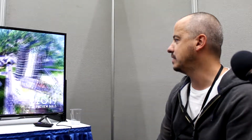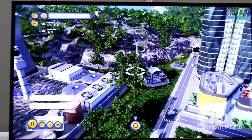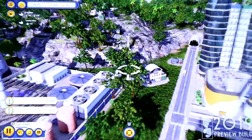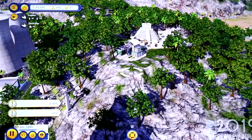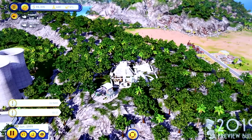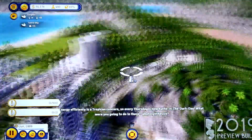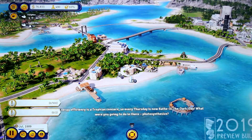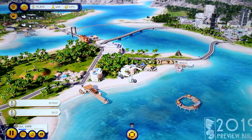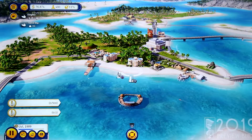Another thing we have in Tropico 6 now is teleferics, or cable cars. I'm actually a level designer, so it's a nice tool that allows us to play more with verticality. With the teleferic, tourists and tropicans can reach higher grounds and reach, in this case, ancient ruins, for instance. Ancient ruins is basically a touristic building — you can see that we have a little tourism area set up right there, and this is one way that the player can use to get his economy up and running, to get money through fees.